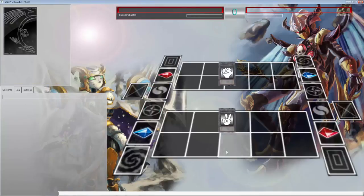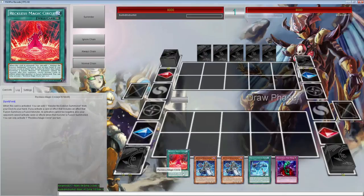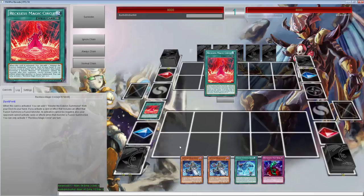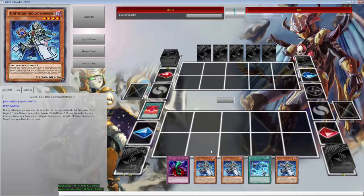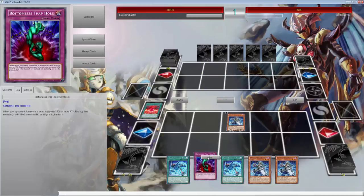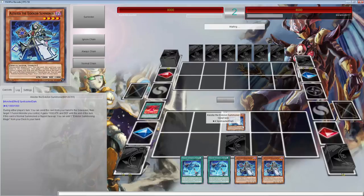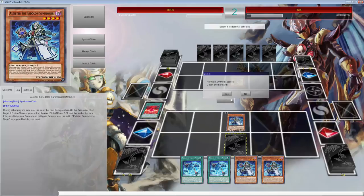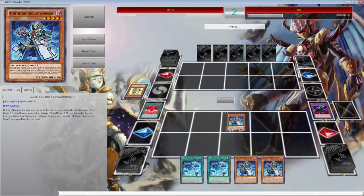Here we go with the second duel against Cameron Lord. This hand is awful, so we're going to just thin it out — we don't want dead draws. We can already normal summon something. This is already a better representation of the deck than last video because we actually got an Eidolon play going that comboed with the Shiranui.